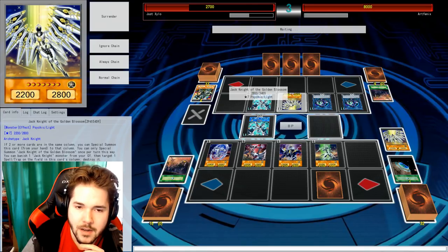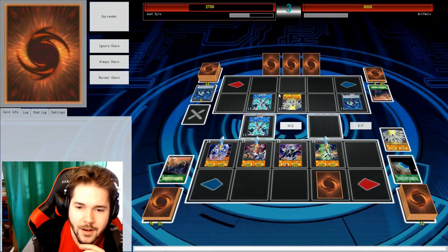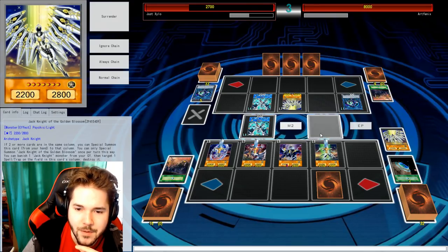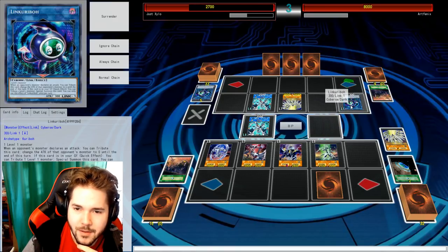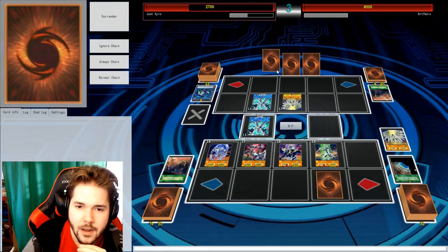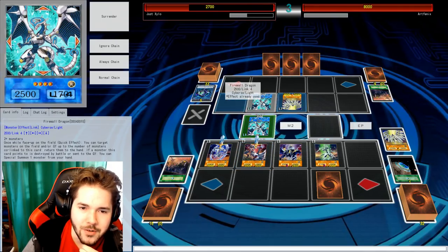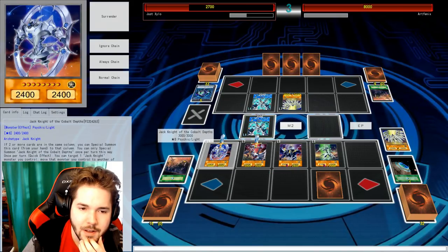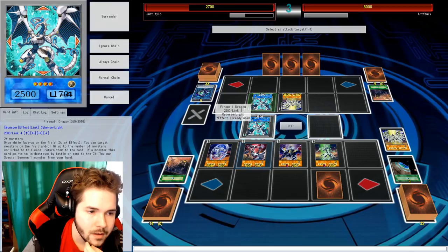With my highest attack power — Link Karibo. Oh! Two Link Karibos — that'll make a difference. Luckily I can still get rid of all the Firewall Dragons. Actually, I'm just gonna attack Link Karibo — might as well bait the effect, get rid of him. We'll bait him on the weaker guy. You can still deal with Golden Blossom. Their own effect will make me summon more monsters.